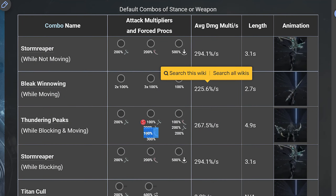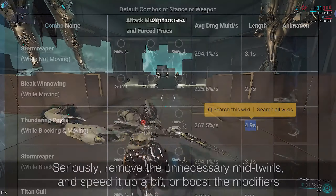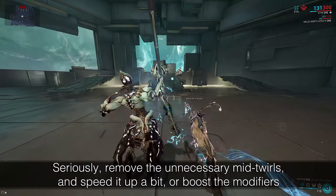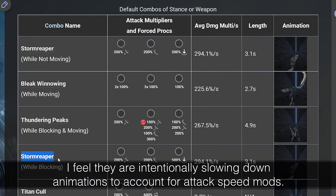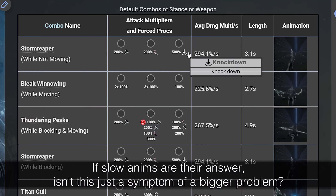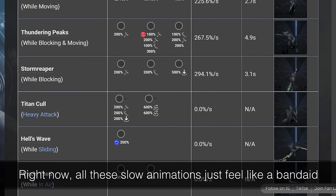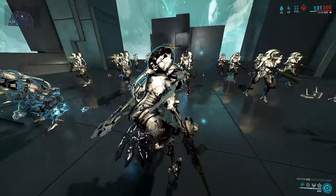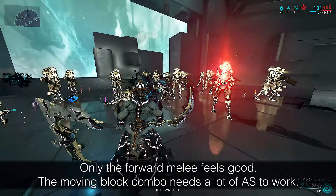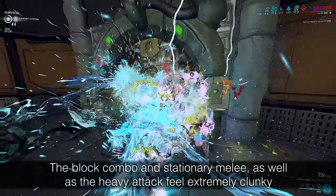The one actually feel-good combo is the forward melee, Bleak Winnowing. However, this is also the weakest combo on the entire stance at 225.6% normalized damage per second, and has absolutely zero force procs of any kind. Don't even look at the moving block combo — it only has 200% force slash and does 267.5% normalized damage per second over 4.9 seconds. 4.9 seconds — do you realize how insanely long that is? The neutral block combo is the same as the neutral melee, because they were lazy and didn't make a fourth unique normal attack animation. The heavy attack consists of two swings: the first a triple hit for 200% times 3 with one force slash, one force impact, and a knockdown; followed by two hits at 600% each — a 1200% heavy attack with just 200% force slash. The heavy combo, the block combo, and the moving block combo all feel bad. The moving melee feels good but has poor multipliers.